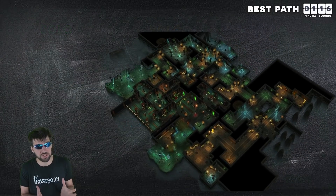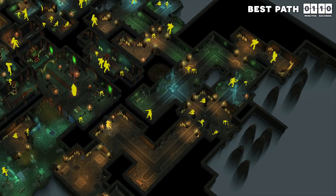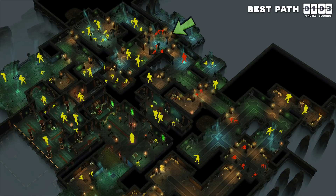Now that I have given you a rough estimate on how many materials you might need, let's talk about how to take on the 74 enemies of the Sanctum. The most efficient path to take is to clear these 5 enemies, go through this door and take out these 2 enemies, and then clear a path all the way up to this hub with 4 doors.